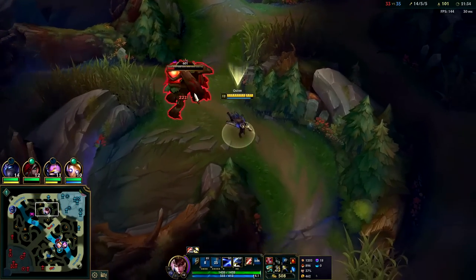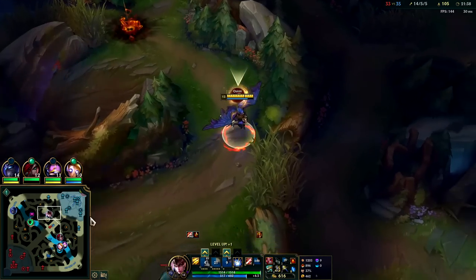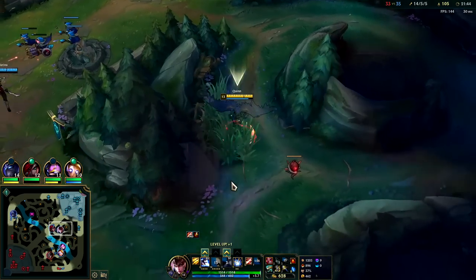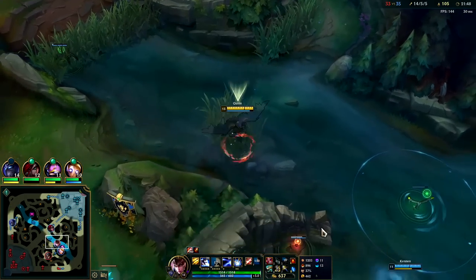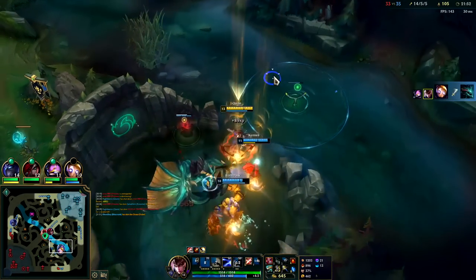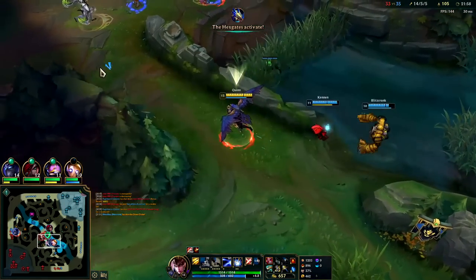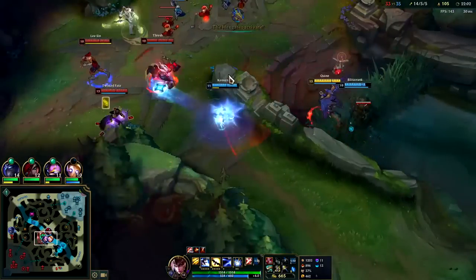I believe the enemy team might be going for Baron. Trading Dragon for Baron isn't the worst thing in the world — it's better than just dying on Baron and them getting it anyway. I think they're a bit stronger than us right now too, until Kennen actually gets some items. I think they're gonna keep winning teamfights. Draven's like full build.